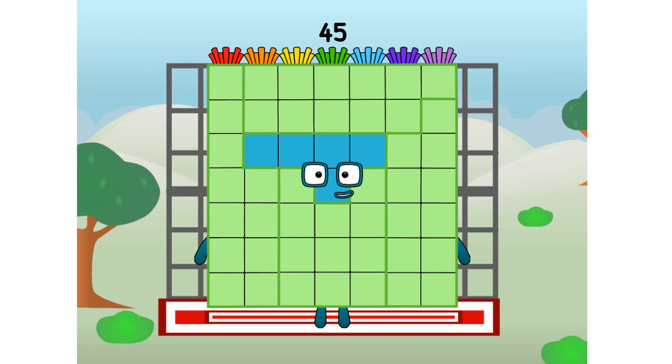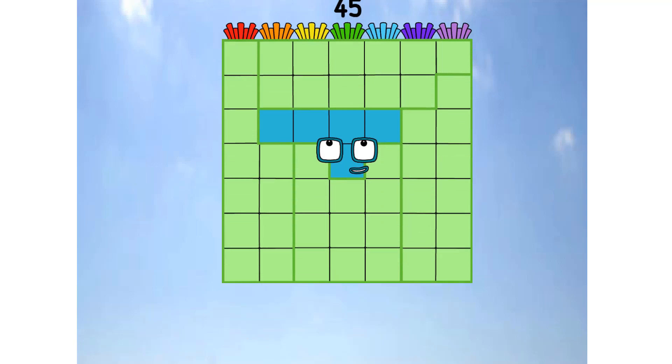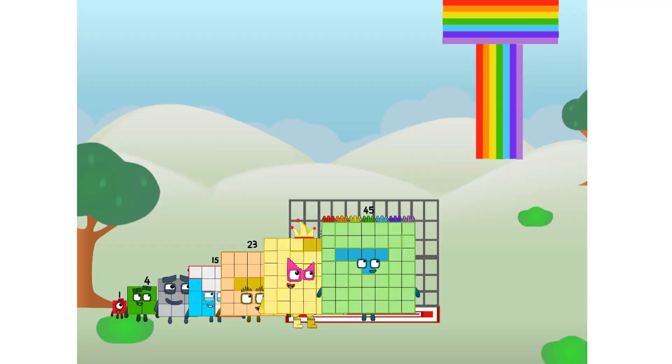45 commencing rainbow test flight. All systems checking out. 7 by 7. Super Rockstar plus 40. Didn't get that high, but I did just invent the shiny rainbow tee. Guess you've got to give it a go to get lucky.